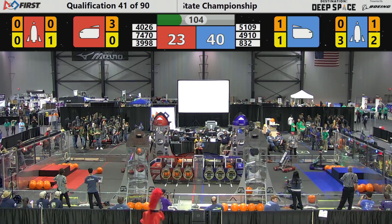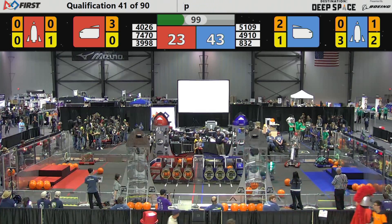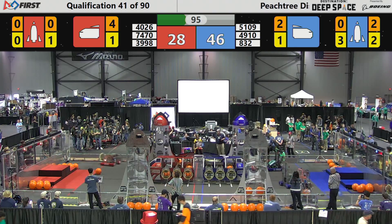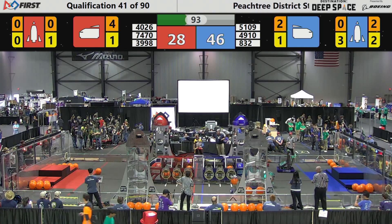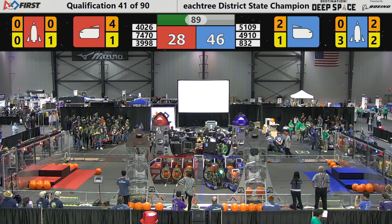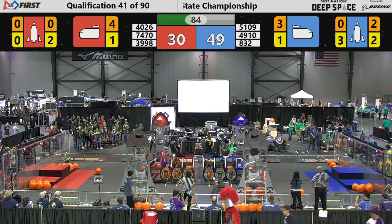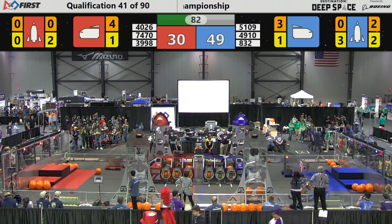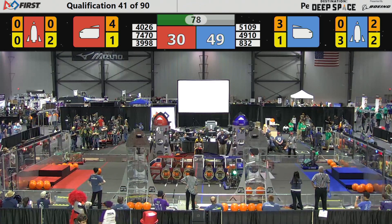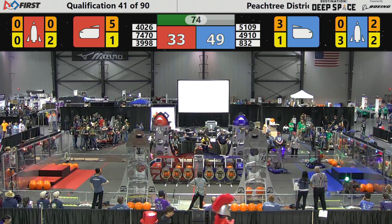Oscar again at the cargo ship, launching cargo into it for three more points, putting the score at 23 in favor of the blue alliance with 93 seconds to go. 39.98, 40.26, 49.10, and 74.70 are all together on this side of the field. 39.98 places another cargo in the cargo bay for three points on the red alliance.